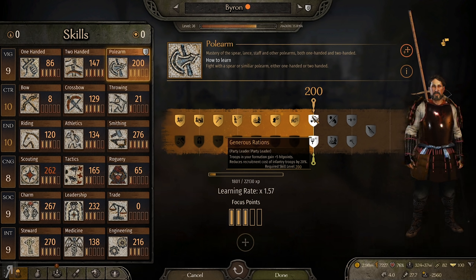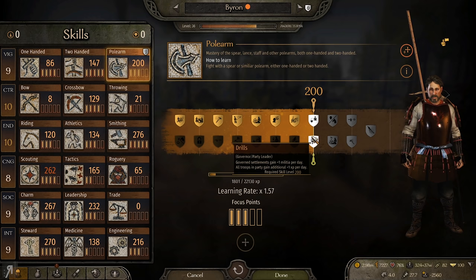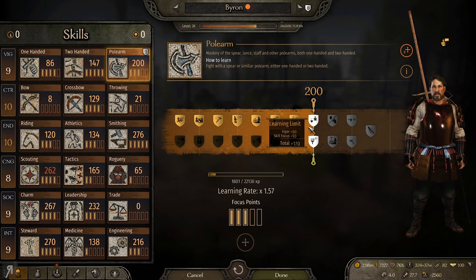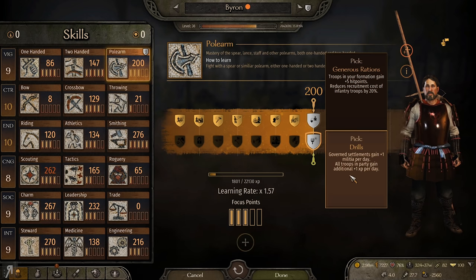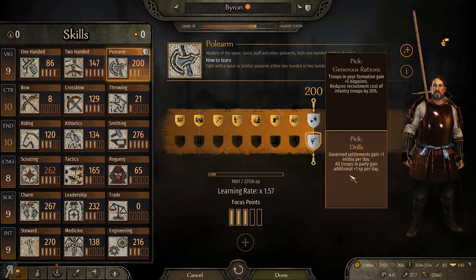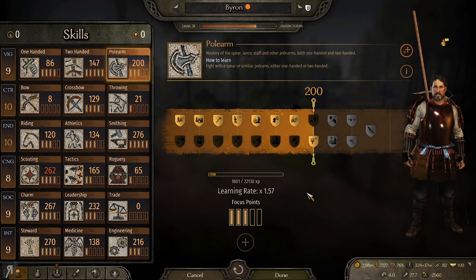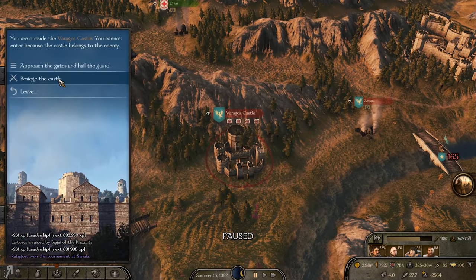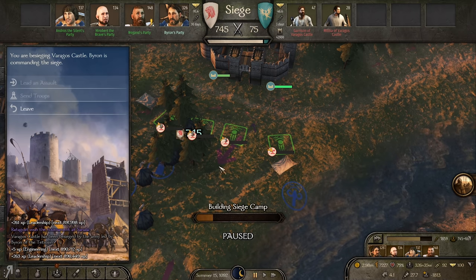A number of vassals were released as a result of her demise — that's actually a pretty big blow. Oh well, press F. The 200 polearm perk: troops in your formation gain plus 5 hit points, reduces recruitment cost of infantry by 20%, govern troops... Why is this in the polearm tree? I have no patience for terrible perks today — I'm literally just going to take Drills: all troops in party gain additional plus one experience per day. Plus one. Come on, it's such a late perk in the polearm tree and they give you one experience per day.